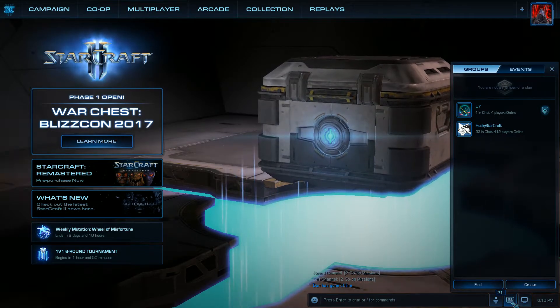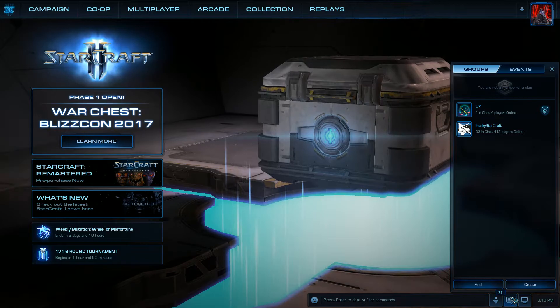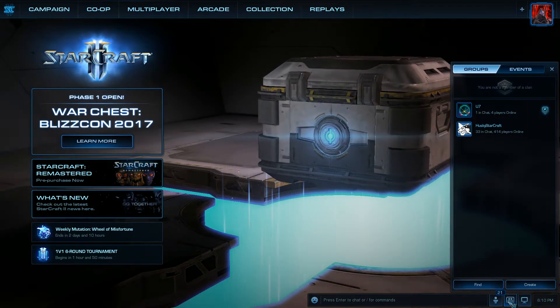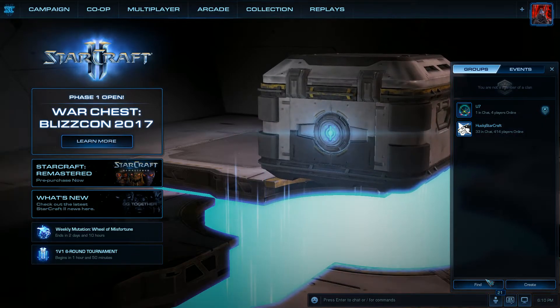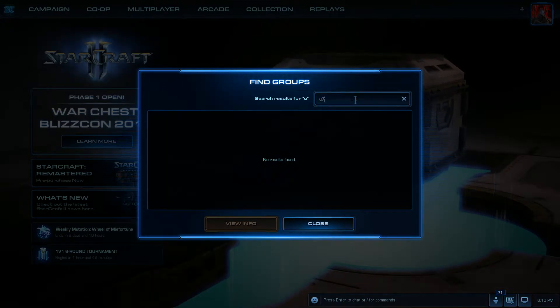You just go right down to here and click on this little icon that has two people and a little chat bubble. It's right next to your friends list, so click on the second one in here. Then you go to Find, and once you're in Find, you type in U7 in the search bar.